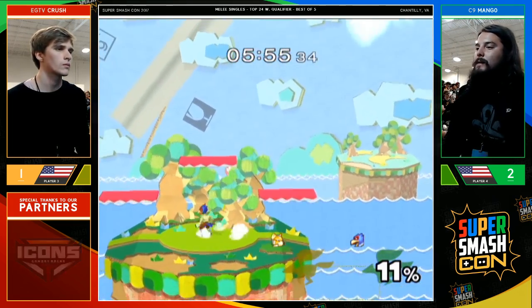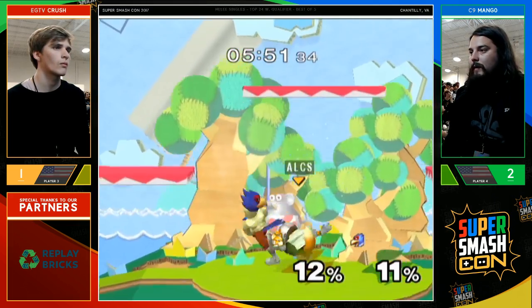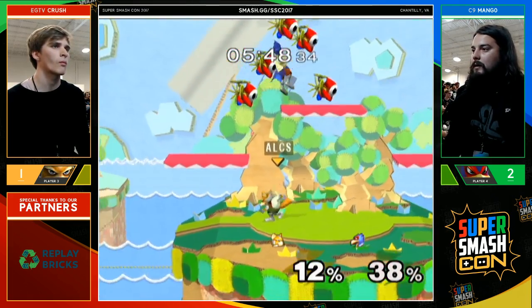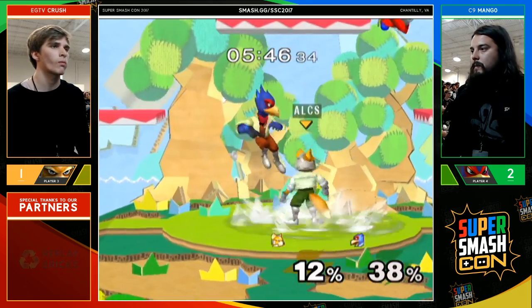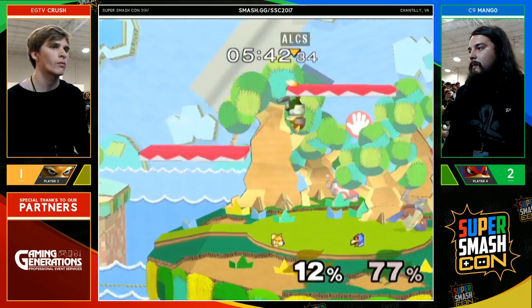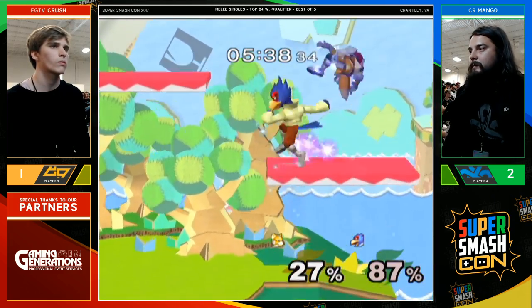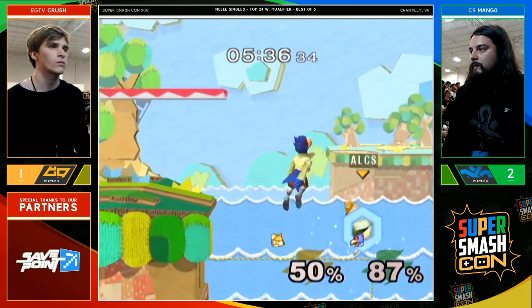Finally an F smash comes through — we're in a last stock situation. Crush could take this to game five. The up smash unfortunately reversing — no follow-up. That was so fast. Crush is moving, doing so much damage, but now it's Mango's turn. He gets a down air, fall through back air — he's looking for this end.